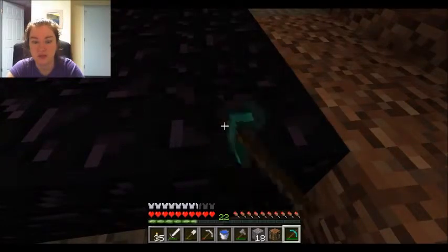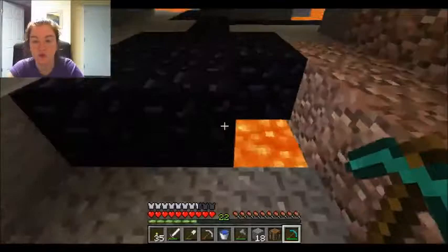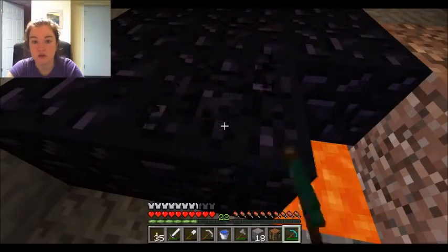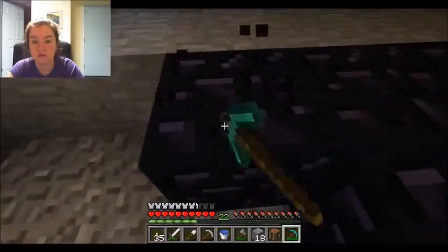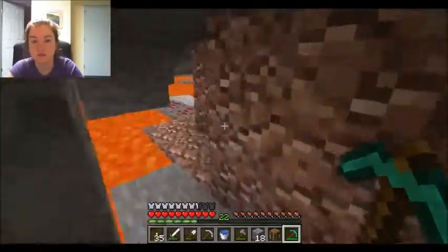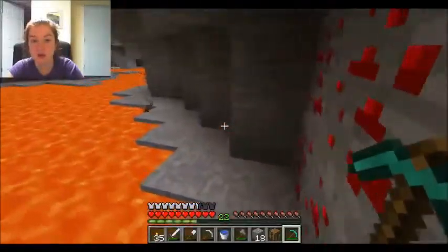Well, we don't really need to make an ender chest, and we know we can always come back and make more. We'll get our fourteen to make an enchantment table and our nether portal. There it is. Now we just have to run back out. Whoa, that could have been bad. Sharp turns everywhere.